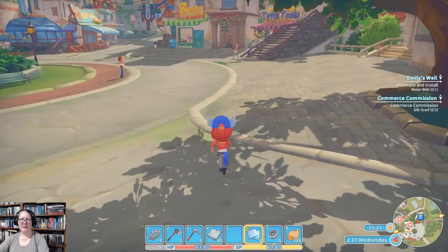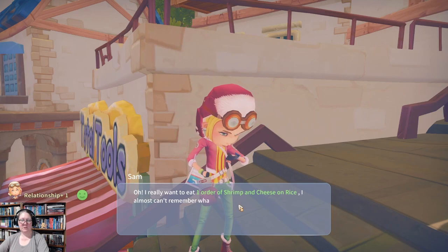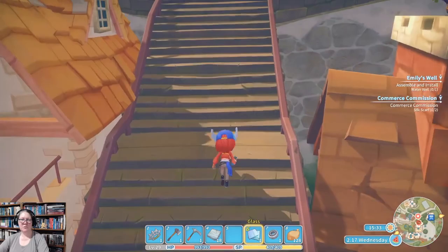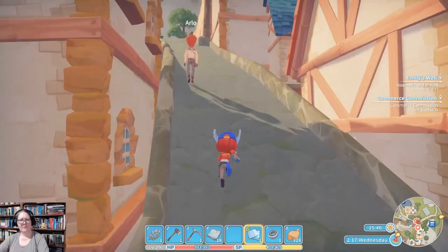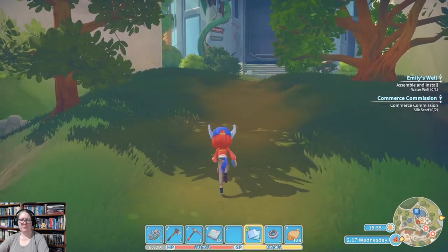Sam has a desire she wants fulfilled. Shrimp and cheese on rice — surprisingly enough, shrimp and cheese on rice does not require cheese. I remember that because I tried it with cheese and it doesn't work. I think I'm going to have to try it with milk and shrimp and maybe rice. I can't remember if it's one or two packets of rice.